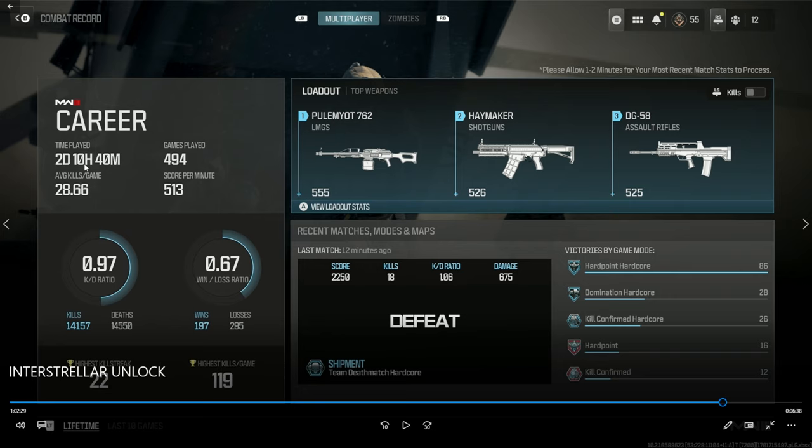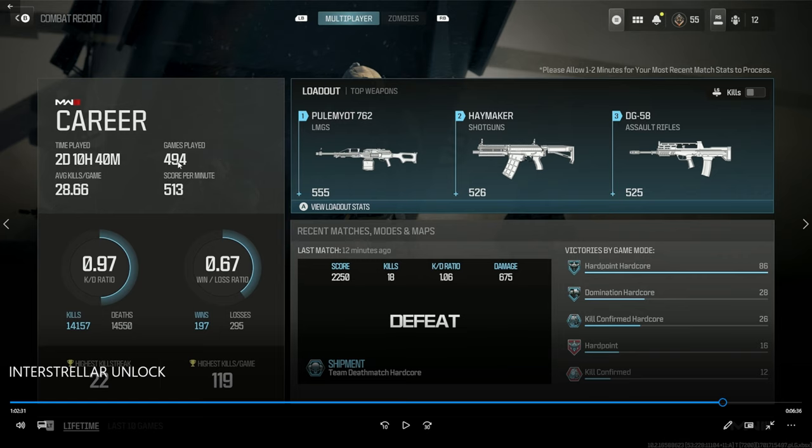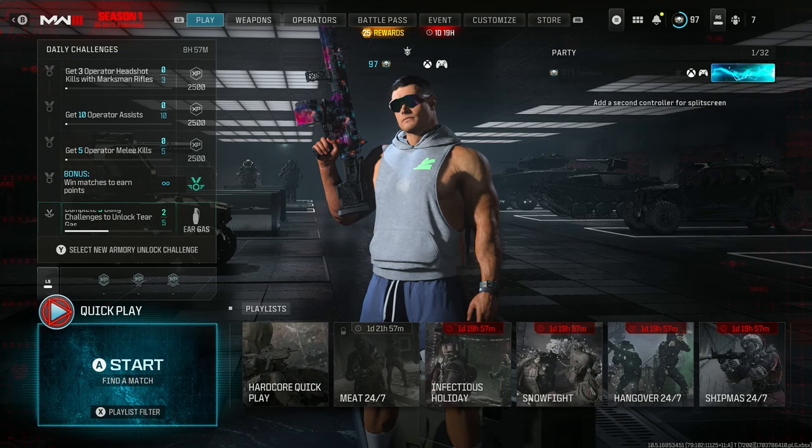Here are my stats: two days, 10 hours, 40 minutes, 490 games played, 28 kills a game average, 86 hardcore-to-core ratio. The number of games I left is insane. Each gun was taking me about 500 kills to get done. I played a little zombies with friends, but other than that it's all multiplayer. A lot of those 490 games were quits, so I don't even know how many were full playthroughs.